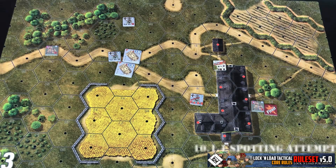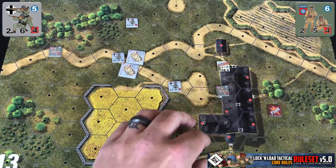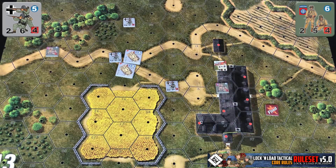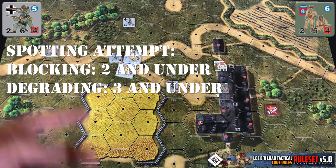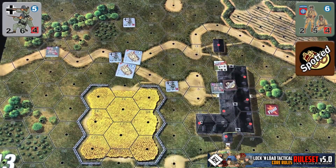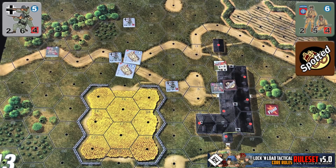You can make a spotting attempt, which is relatively simple. Our German squad wishes to spot the American unit in the building. They're not marked with a marker so they're not considered spotted. You simply roll one d6: if it's blocking terrain, a result of two or under succeeds; if degrading, three or under succeeds. You then place a spotted marker and can fire on them normally. Any piece of degrading terrain the line of sight passes through adds a plus one modifier to your roll, and passing through two pieces of degrading terrain blocks the attempt entirely.